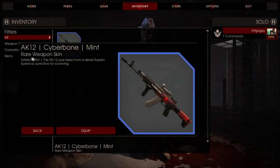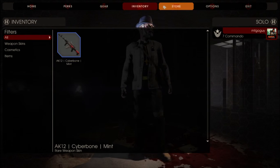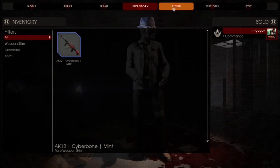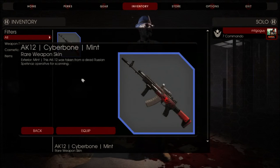So let me check — okay, I can keep it and it's there in my inventory. So this is what I got: an AK-12 CyberBound Mint, taken from a dead Russian Spetsnaz operative. A Mint one, so this is what it looks like on the AK-12.